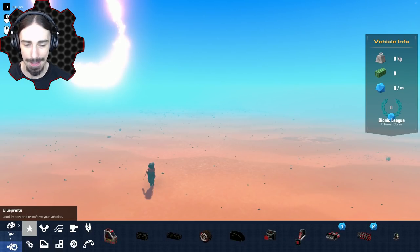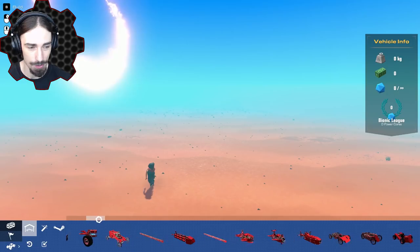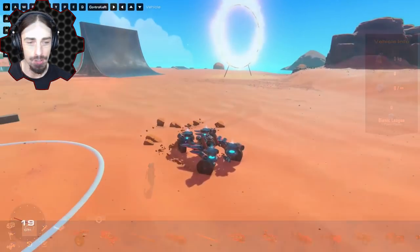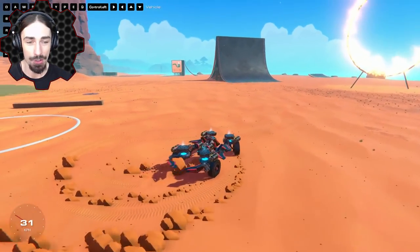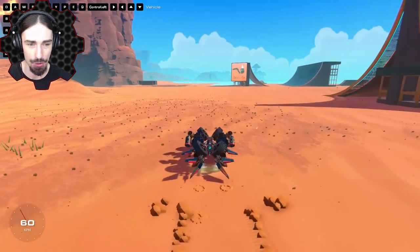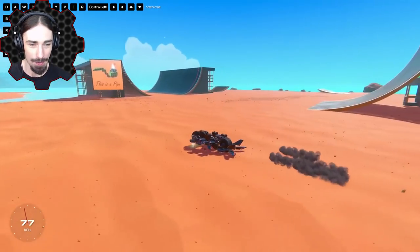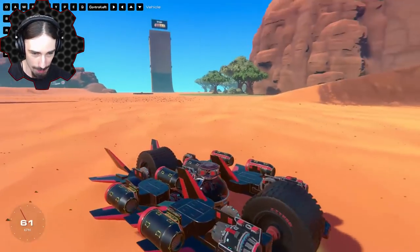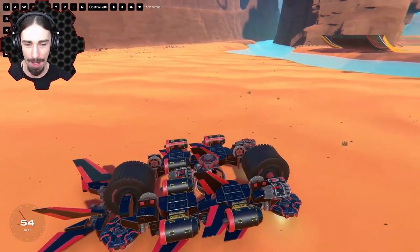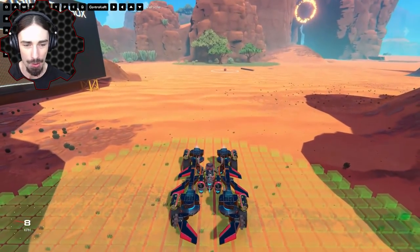First let's actually spawn in an old creation and see what it looks like with the new paint scheme. This is the transformer - the five-in-one transformer that I made a couple episodes ago, probably one of my best creations to date. This is what the blocks look like now. I really like that we don't have those gray squares for the attachment points anymore - I'm liking the new paint visuals.